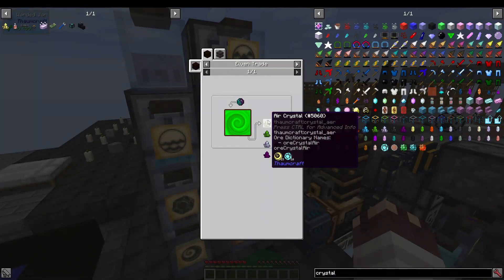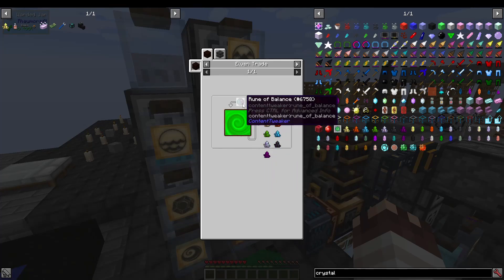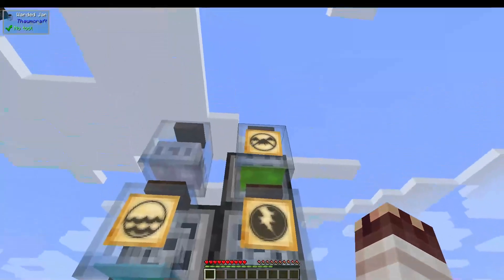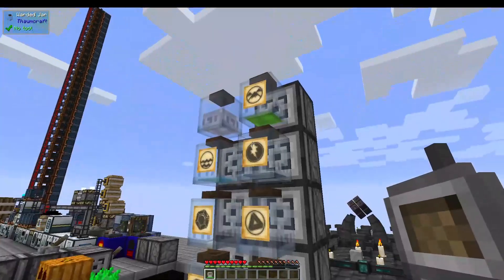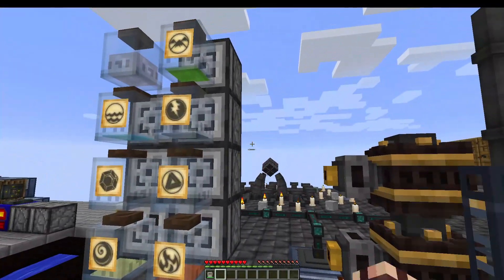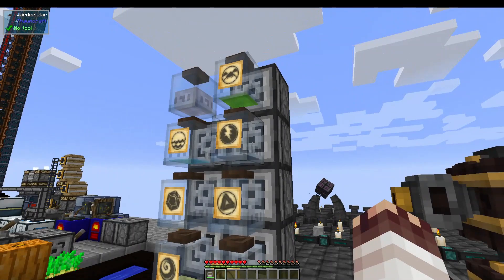Thankfully, we've automated the Thaumcraft air, fire, earth, water, order, and entropy crystals using a rune of balance in Alfheim. Each of those crystals contains 15 of their base essence and 10 vitrium, which means they're a pretty solid and efficient way to get a lot of each of the six basic essences. So if you want to get a lot of phials of the base essences like we have in our system, you want to melt down a lot of crystals — each 10 essentia is worth one phial.